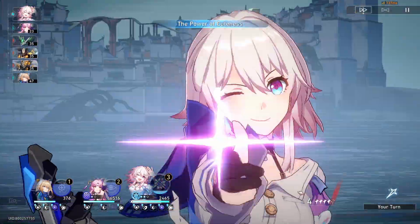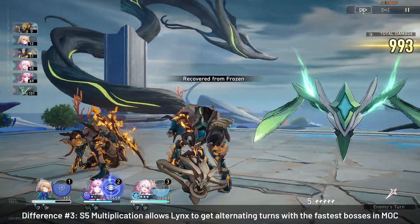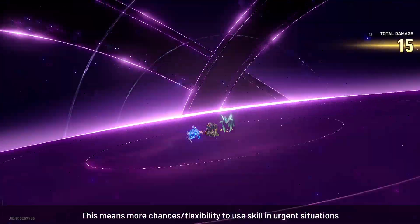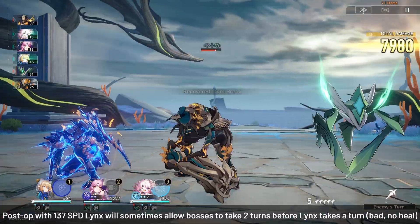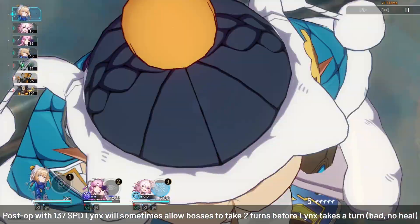Not only that, with the advance forward, even against the bosses in MOC with the highest speed of 158, your abundance characters will always be able to get a turn after the boss's turn. This allows for more flexibility in using your skill for emergency healing when your ultimate is not up. This is not the case with Post-Op, because your slower speed sometimes allows the boss to take actions twice before your abundance character can get a turn.